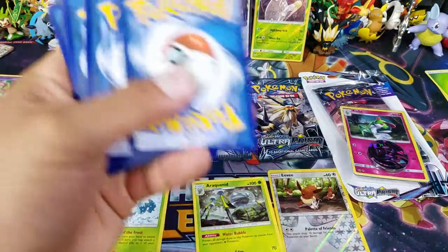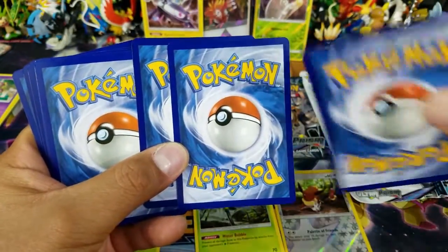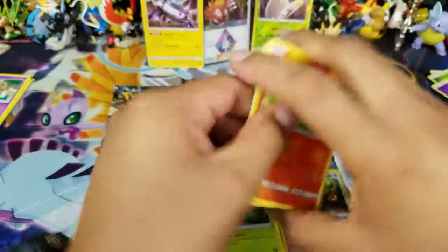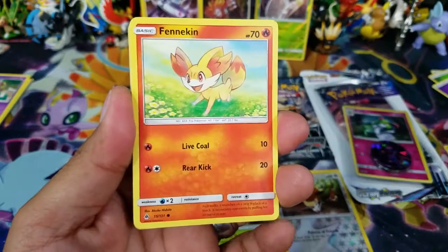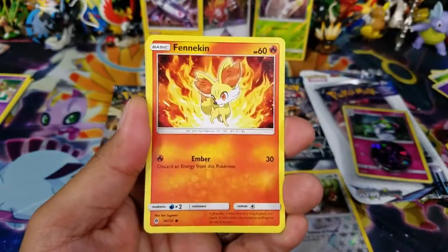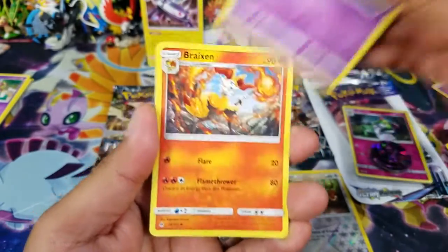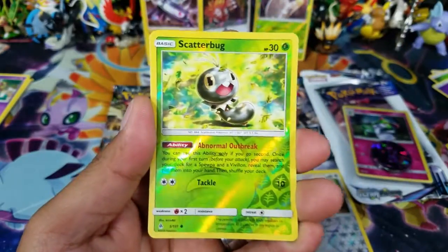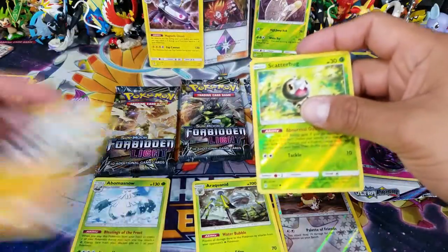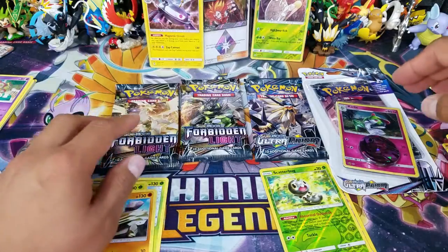We have two left — one more Ultra Prism and one more Forbidden Light. Let's open up another Forbidden Light and see what goodies we get. I dropped a Psychic Memory card there. First card is a Fennekin, Inkay, Pancham, Jupitile, Ultra Space, Mesprit, Bruxish again, a Scatterbug Reverse Hollow Common, and a Barbaracle — okay, just a regular rare, nothing to call home about on that one.